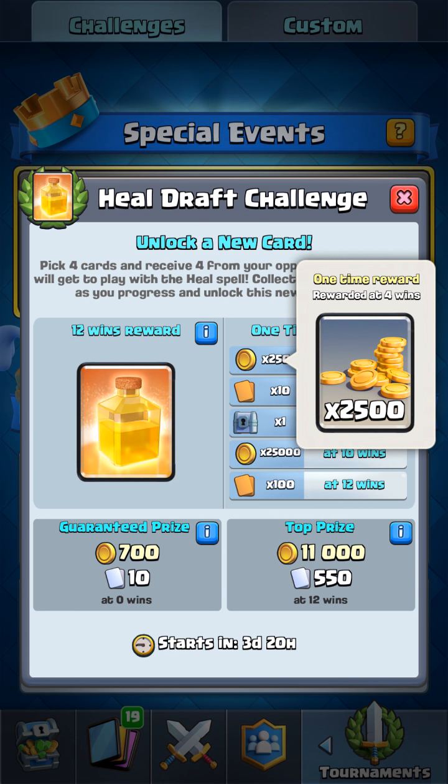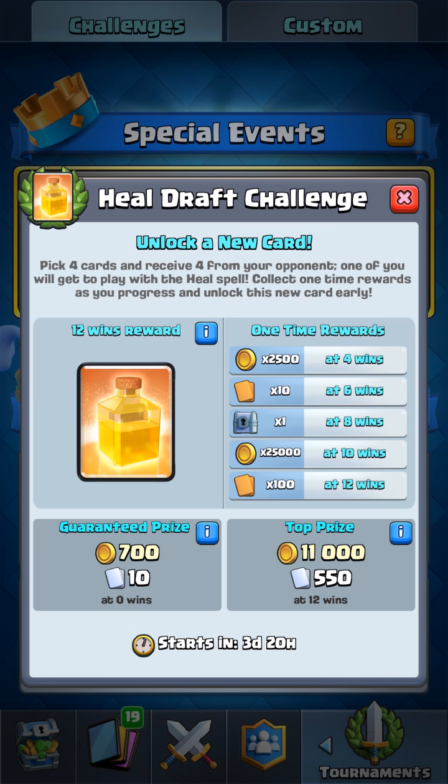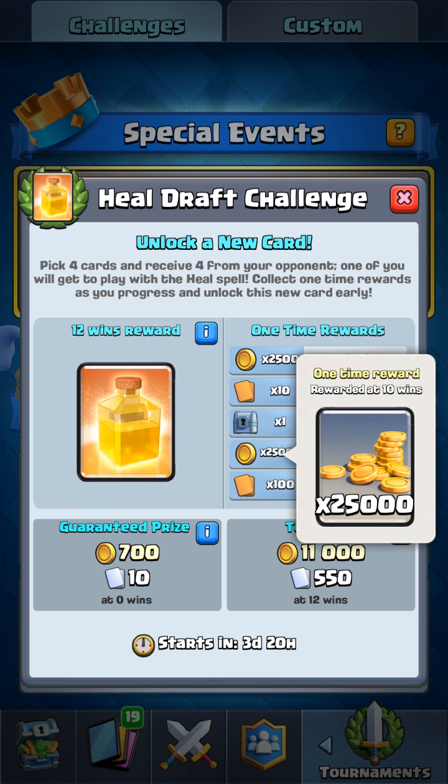For the first 4 wins, after 4 wins you get 2,500 gold, which is very good. At 6 wins you can unlock the Heal Spell 3 days before it is released into the game, and with 10 Heal Spells you get it to about level 2, maybe slightly above — you can get to level 2 or 3. Then you also get a giant chest from the arena where you're playing, and at 10 wins it's 25,000 gold.